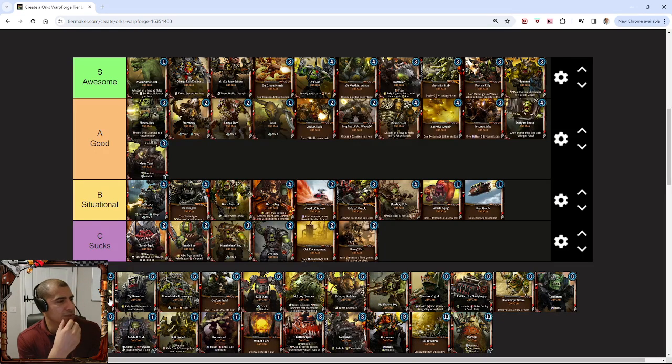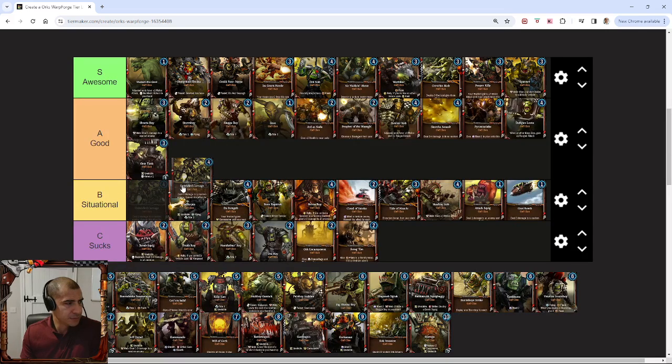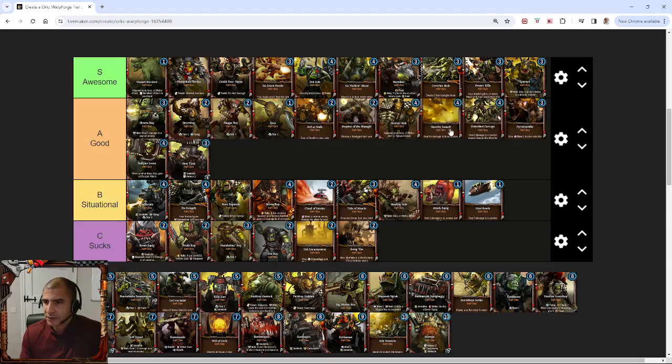Unbridled Carnage — I think it's a good card as well. It's a clunky card because you're always holding it going, have I got enough down? When do you use it — for removal or for burn? But it's flexible and it's cheap damage, and it works really well with all the Grots again. So I think it's a good card.